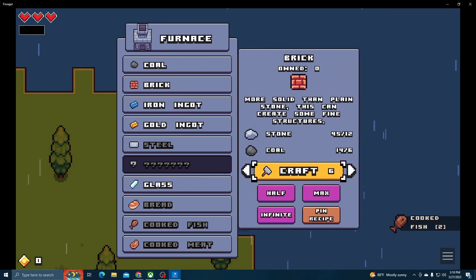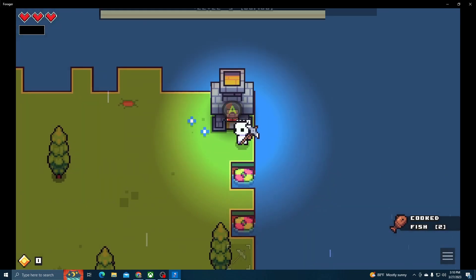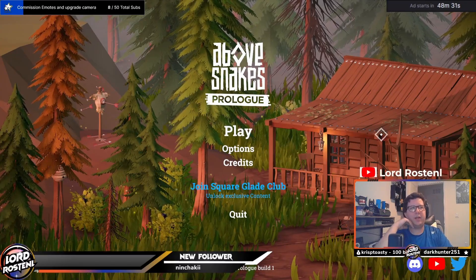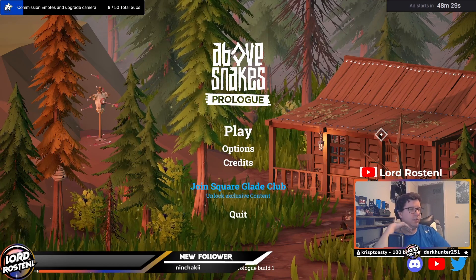Have you ever been playing Forager and thought to yourself, I wish there was a bit more to this game? Well, I have the game for you: Above Snakes — or as of right now, Above Snakes Prologue, the demo of Above Snakes.